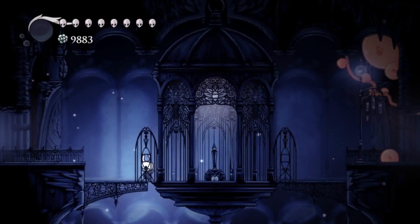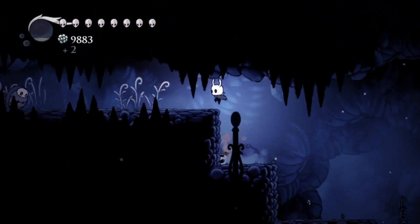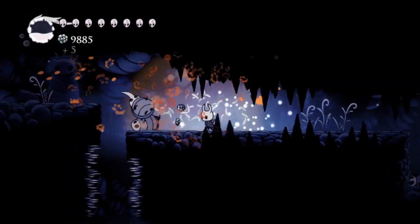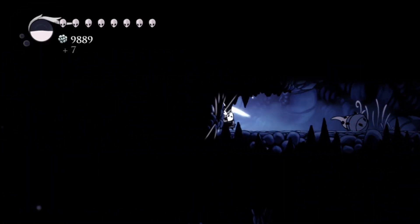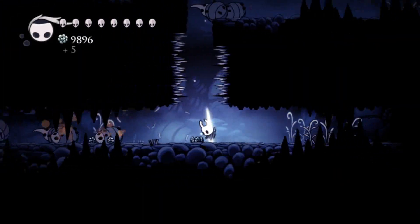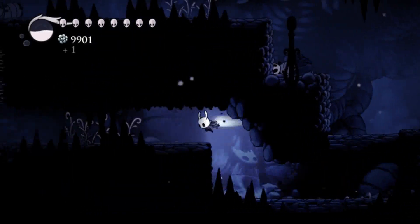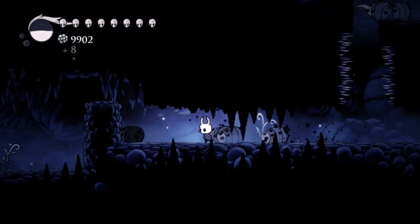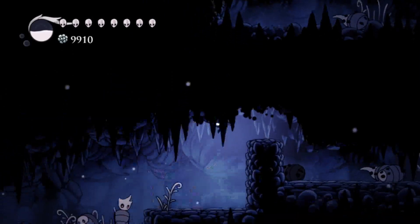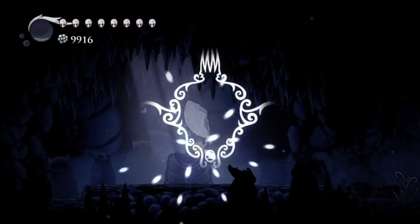All right, I'm here. Go left — just clear this area. Defeat all the enemies you can see or that are on your way; they're blocking your path. Check here — you can destroy this path already early. That's the vessel fragment.